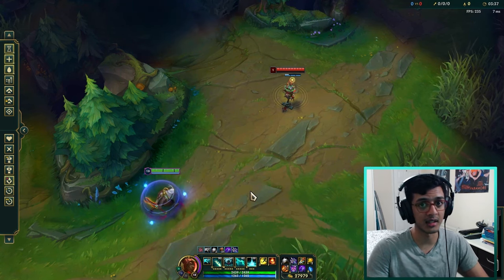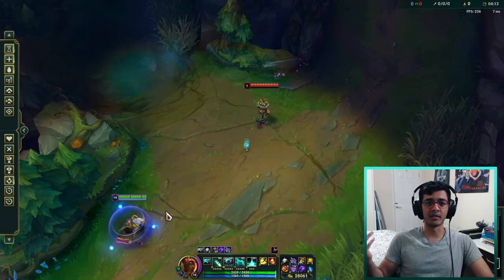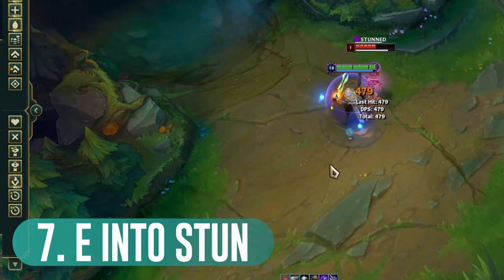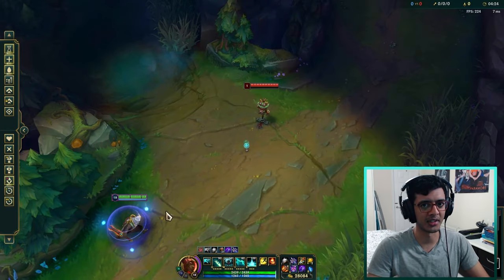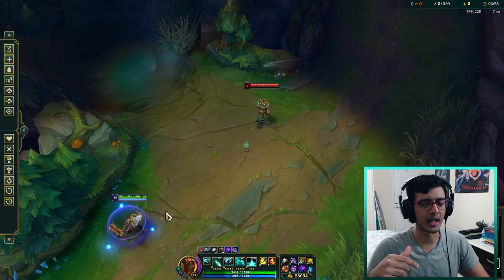You won't have your R to reset in the ER-Q combo, but it is what it is. There's one other combo worth mentioning: E into stun, then turn around and walk backwards, and hook the enemies into your team with Q. It's a simple combo - if you can land a stun with E, you can then Q the enemies back into you.